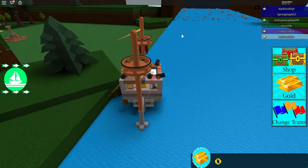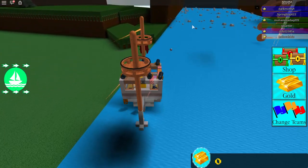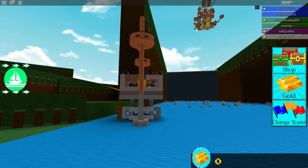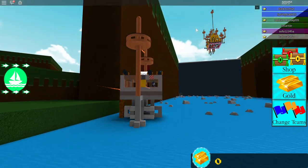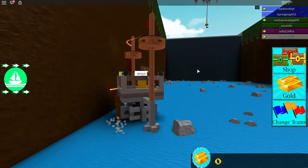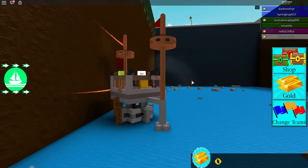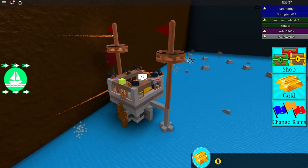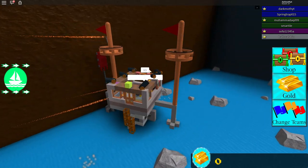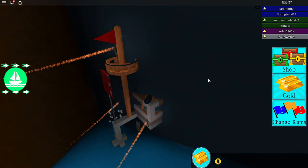We've got cannons on this boat, which is cool — we can take out some of the rocks. It shoots cannonballs! Die rock! Whoa, look at that epic boat — it's flying! What the — how is it flying like that? That's crazy. I mean, it's kind of cheating but it's crazy. We can use some of these cannons to shoot some of these rocks so we've got a better chance of getting some cash.